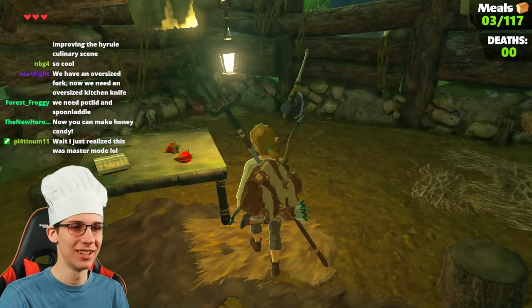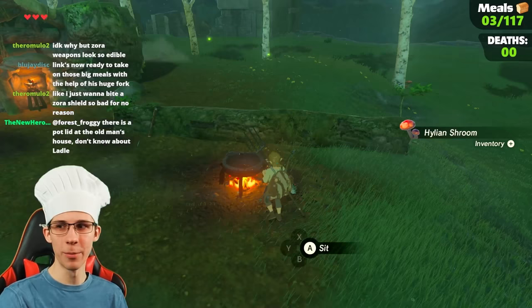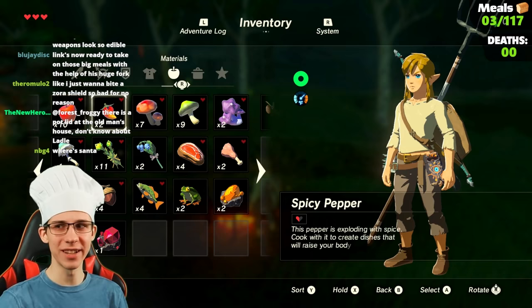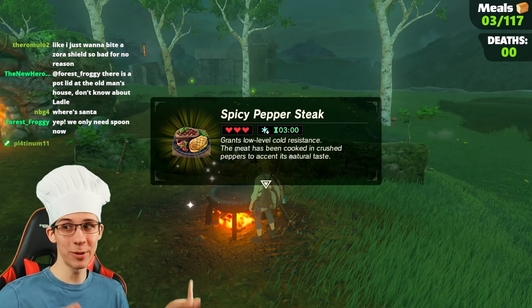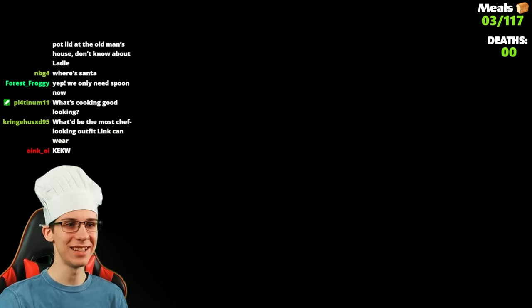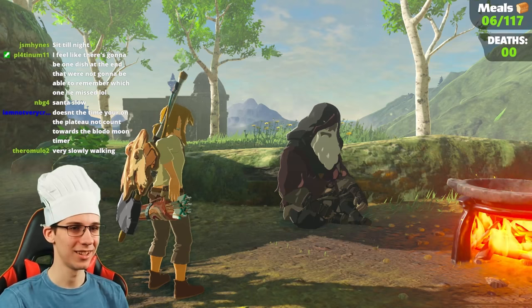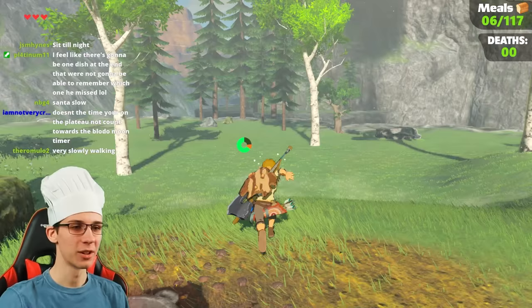Some spicy peppers — that'll be nice. Even a pepper by itself thrown in makes nice sautéed peppers. There's a lot more peppers in the dish than what we used. We can do something extra fancy: a pepper and a steak — spicy pepper steak! Even fancier — pepper, steak, and a fish. Put that together and we get spicy meat and seafood fry. This grants a lot of hearts and cold resistance, but more importantly... spicy meat and seafood fry! We got the warp point early just for being a good chef. There are perks in cooking.